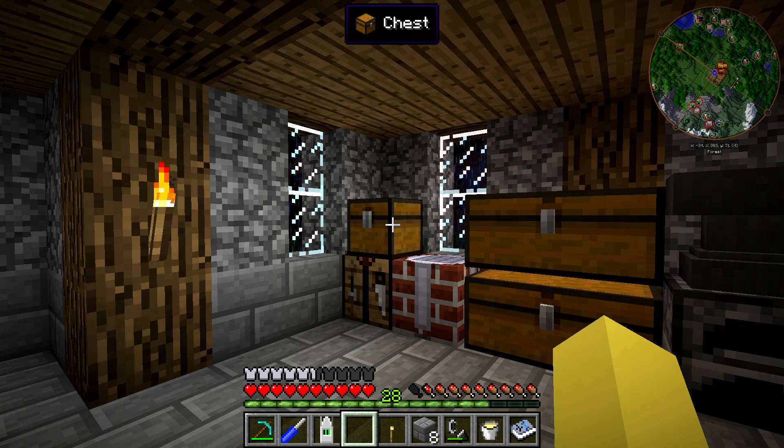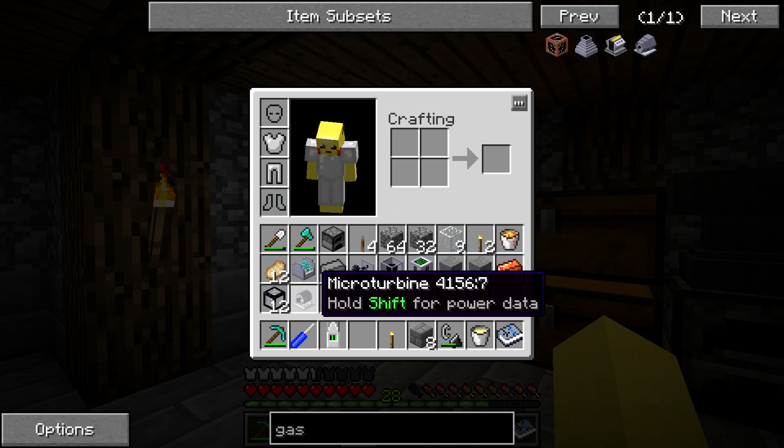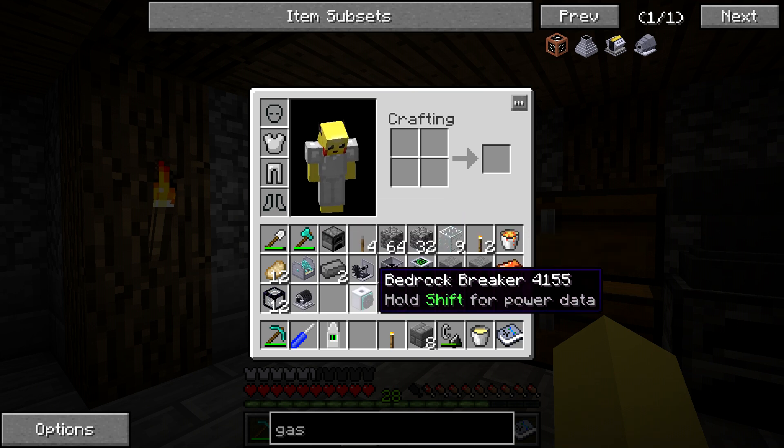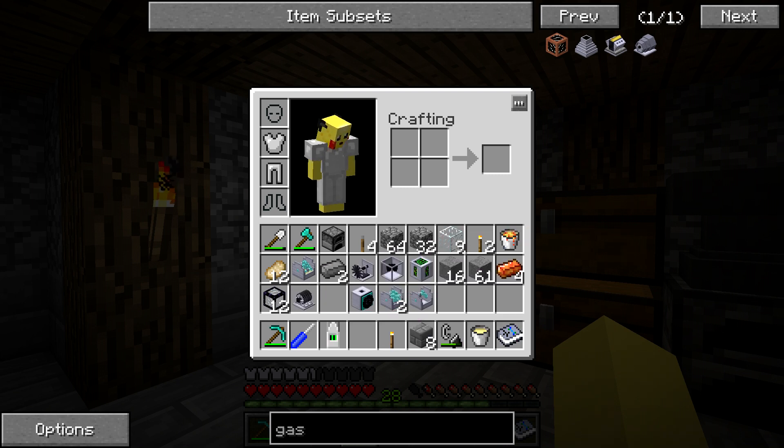We're back, and I did have to go off camera to do a ton of gathering resources and crafting a bunch of stuff, so that we can get to the point we're at now — which is crafting the gas turbine. I said in the earlier portion of the video that we were going to use the micro turbine to power the bedrock breaker, but I didn't realize I was using old data from old wikis.